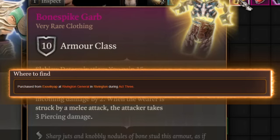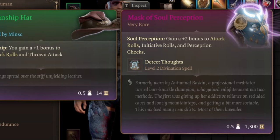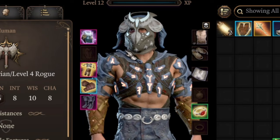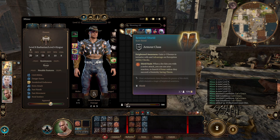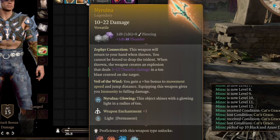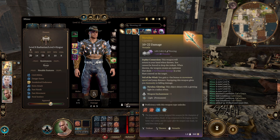For end game armor, it will be Bone Spike Garb — you gain temporary hit points when you rage and reduce incoming damage. In the super late game you can swap the Marksmanship Hat for the Mask of Soul Perception to gain plus 2 to attack rolls, but that's a matter of style. Our weapon is Narlina, which you can get in Act 3. It's a throwable weapon that returns to your hand and deals large thunder damage when thrown. You also gain more movement speed, jumping distance, and immunity to falling damage.